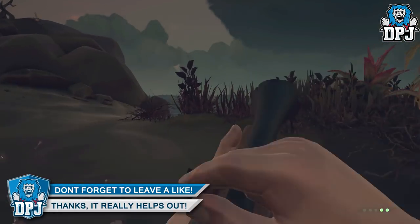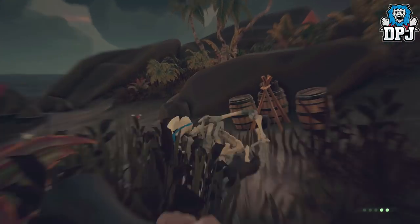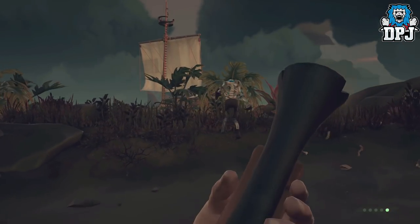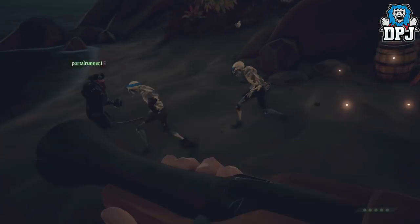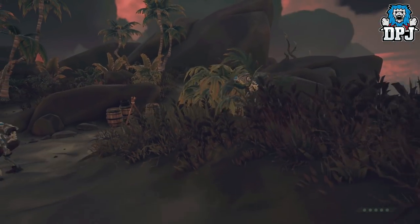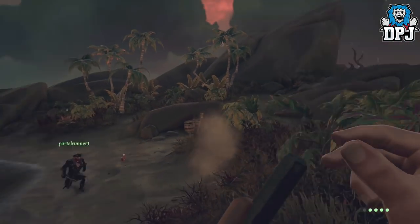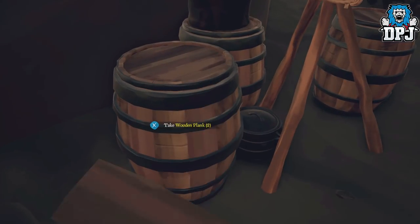Firstly we have the standard skeletons — these are the basic enemies of the game, found on most islands. There is no specific way of taking these out other than standard damage alone, whether that be your sword or gun; both work great. They can sometimes wield swords or guns so be careful, and they also regen health by eating bananas, so keep an eye on that.